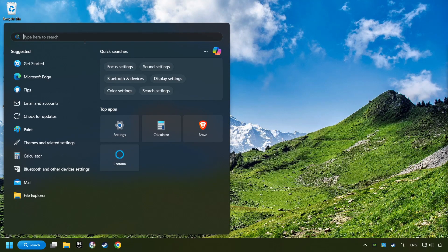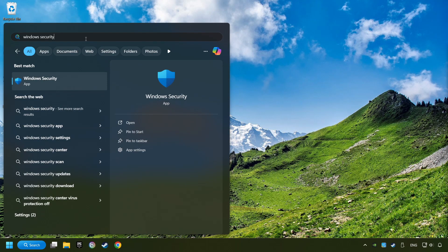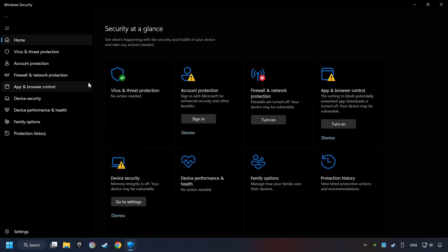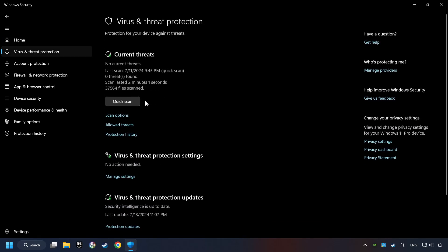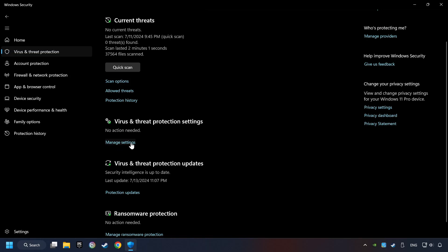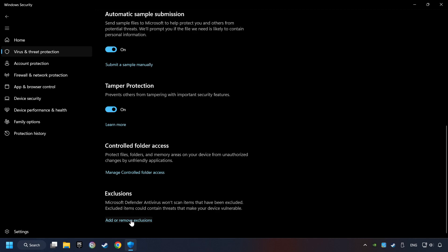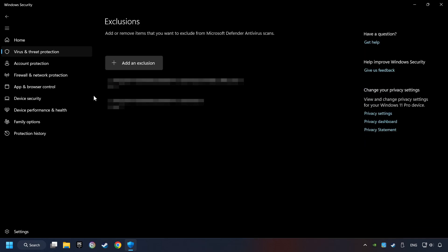Click on the search box and type in Windows Security. Click on Windows Security. Choose Virus and Threat Protection, then click on Manage Settings. Scroll down and click on Add or Remove Exclusions. Add the folder of the game by clicking on the Add an Exclusion button, and try to start the game.